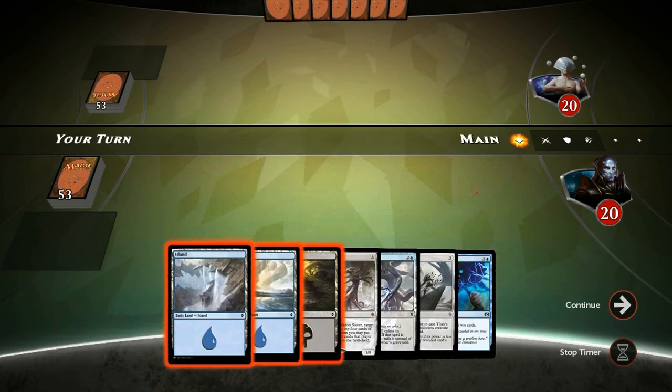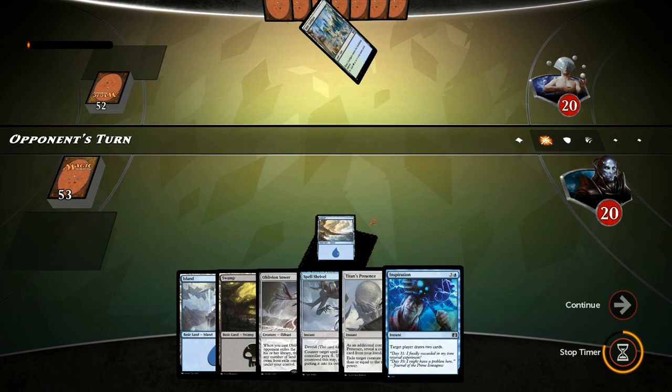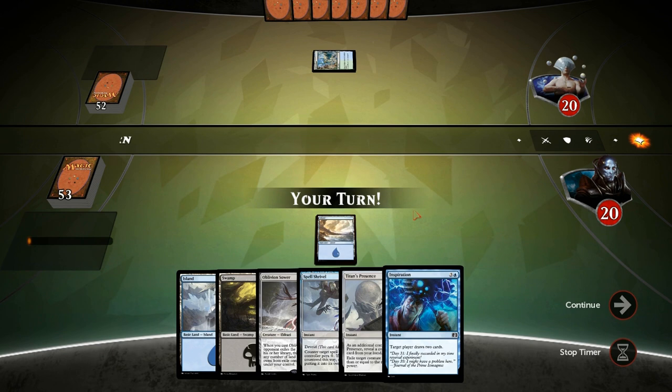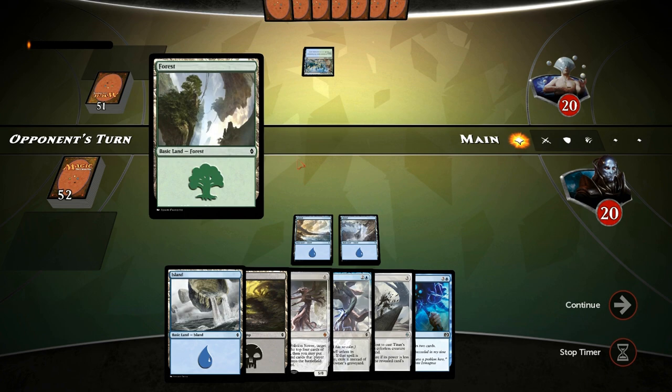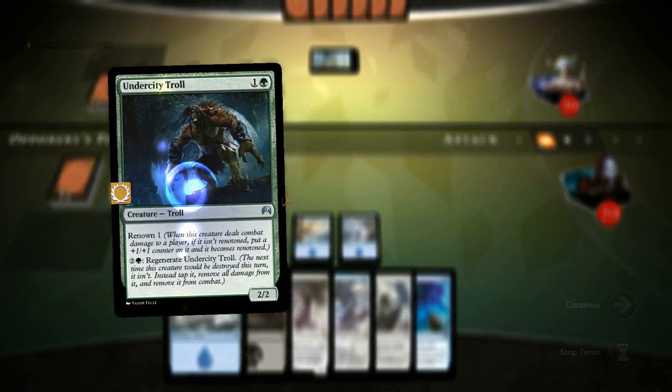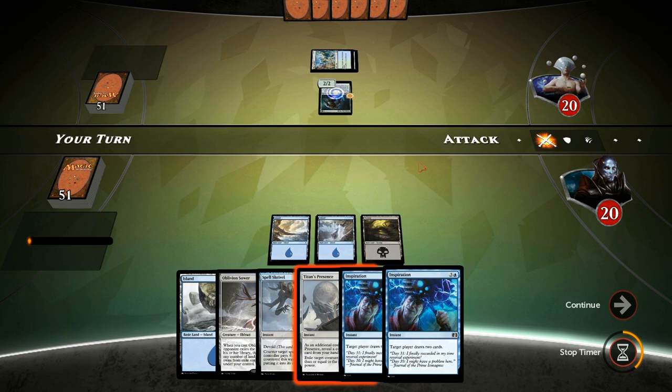Our opener has Titan's Presence plus Oblivion Sower, a counterspell, and a card draw spell. As long as we draw a fourth land this hand is pretty decent — and there we go. We're up against blue-green, looks like a tempo deck with Undercity Troll, which we can easily Titan's Presence at some point. For now just pass the turn with a Spell Shrivel up, and if the opponent doesn't do anything worth Spell Shriveling, we'll Titan's Presence the Troll end of turn.